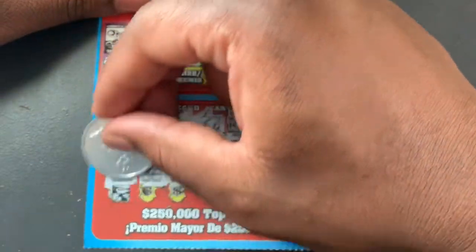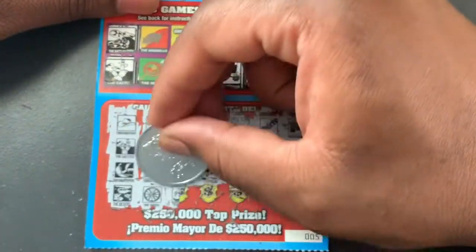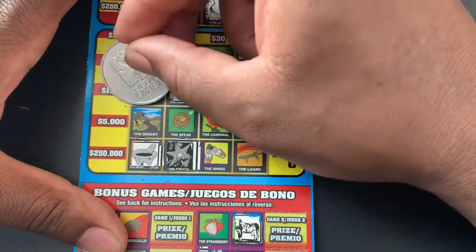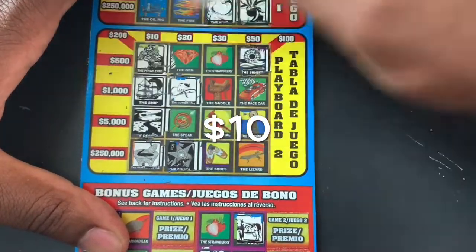The bottom row: we got a desert, a wheel, a turtle, and a ship. We got a $10 winner so far!